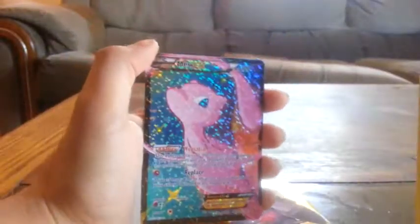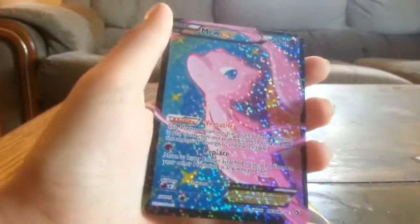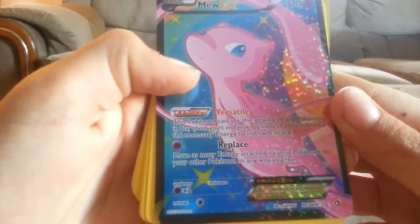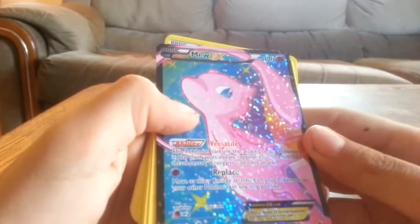And a Full Art Mew EX — same thing. Oh my gosh, look at that! Wow, I think it's holo? I don't know, but oh my gosh! Wow. Oh my gosh, that's going on the front! Okay, what is it? What does it do? Let's see if we can focus on it. There we go. Close enough. The Pokémon can use the attacks of any Pokémon in play, both yours and your opponent's. Still needed to play. That's really cool.